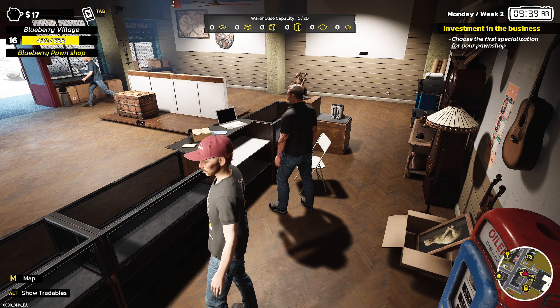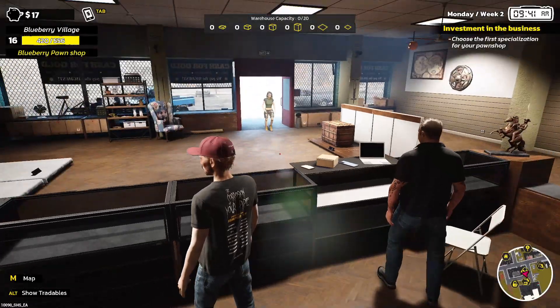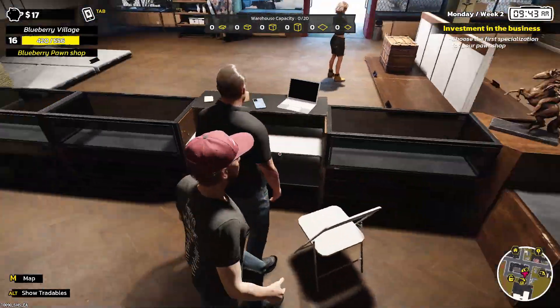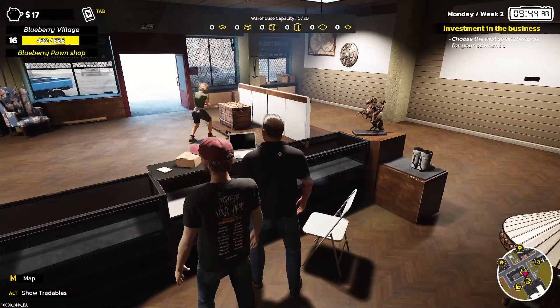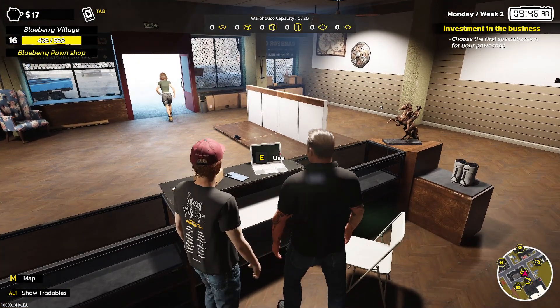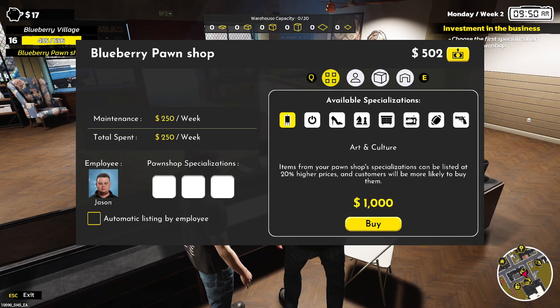Welcome back to Storage Hunter Simulator. I decided we'll do at least one more episode because it's a lot of fun and we only just got our pawn shop, so we gotta see what it has to offer. The problem is we only got 17 dollars, but a few things have been getting sold so we should have a fair bit to use. The next step is to choose a specialization for the pawn shop.